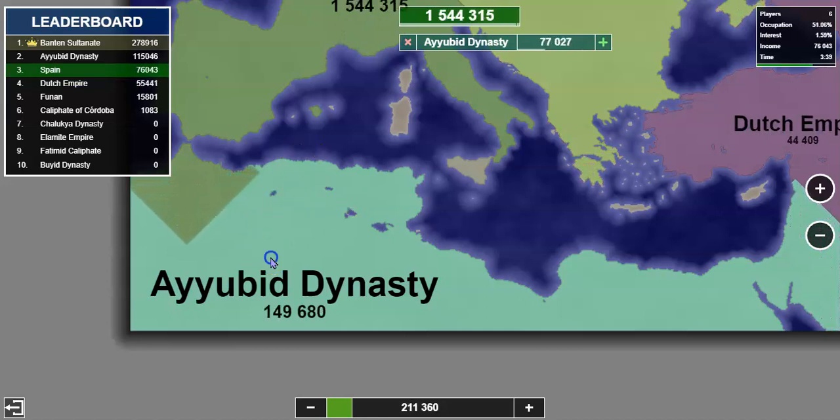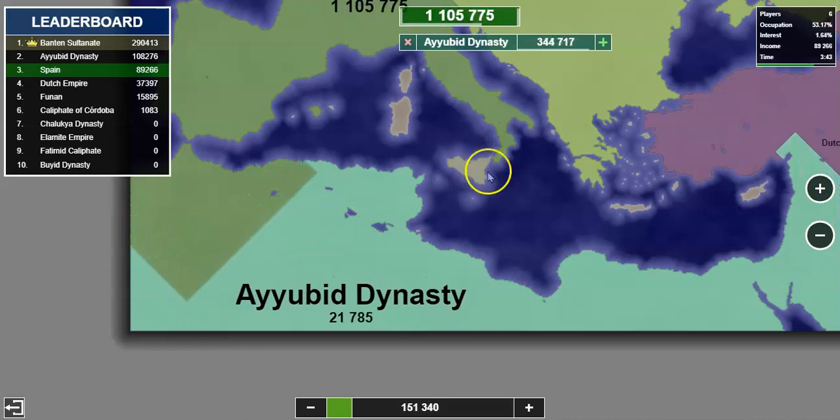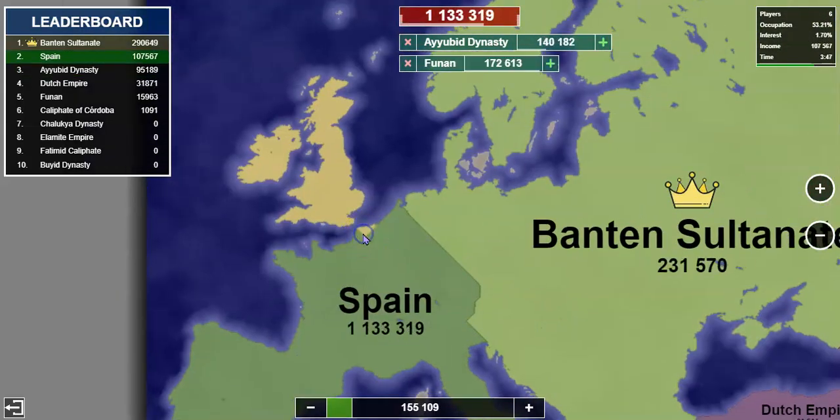The first thing I'm going to do right now is get rid of Iubit Dynasty. I think they are a real threat because of their size, so I need to make sure I have them under control.